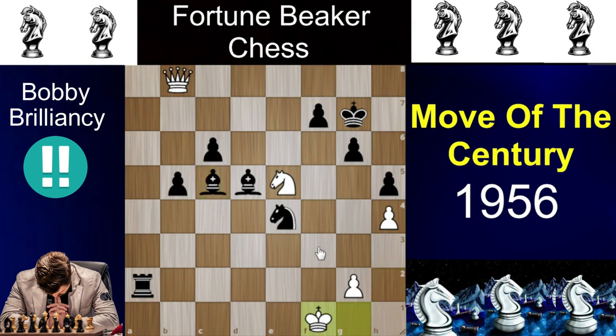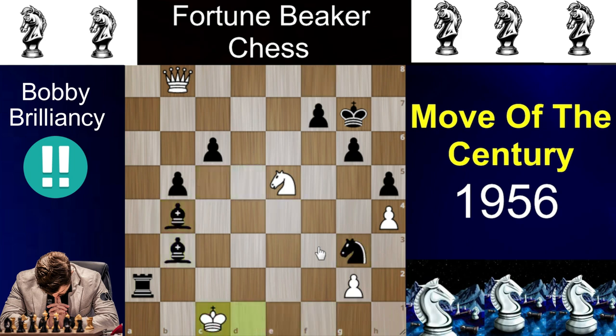Now he plays knight to e5, king to g7, king to g1, and the way Bobby Fischer finishes it is just out of this world. Bc5 check, king f1, knight to g3 check, king e1, bishop to b4 check, king d1, bishop to b3 check, king c1, knight to e2 check, king b1, and after knight to c3, king c1, just rook to c2 checkmate.